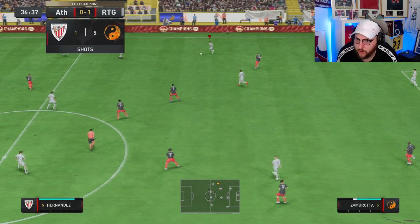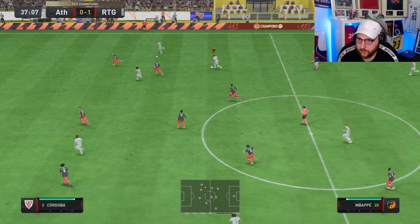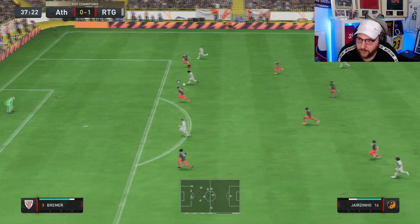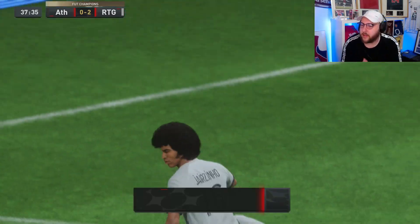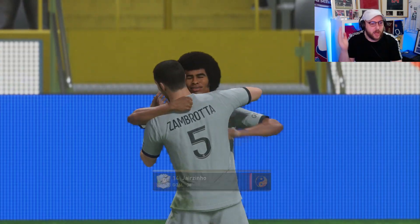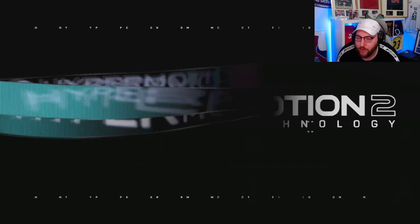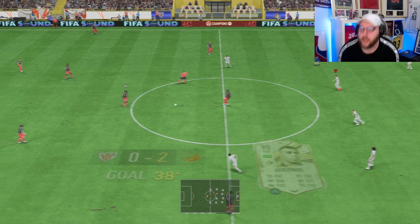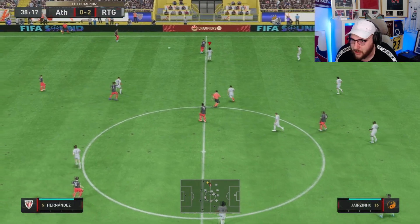Again, driving Zambrotta down with a little one-two inside. We use him as a dummy run — perfectly timed — and we get a goal. You don't always have to pass the ball for a player to make an impact. We used Zambrotta as a dummy run to open up space on the inside. Because we'd been forcing the ball down the right-hand side, our opponent automatically assumed we'd pass it to him. We used him as a fake run and got ourselves another goal.